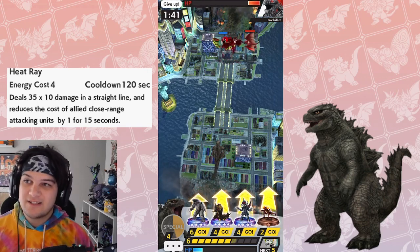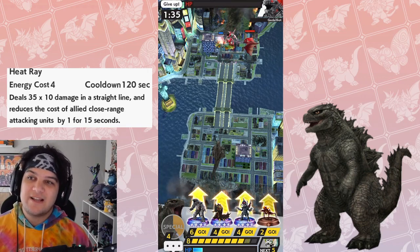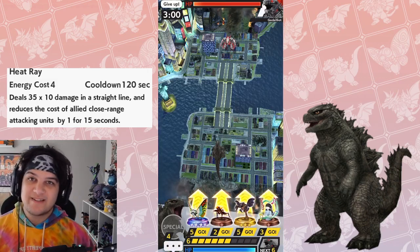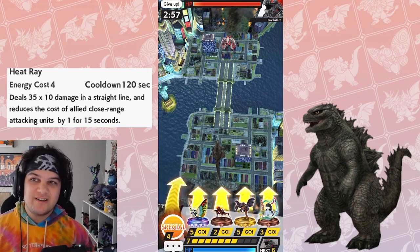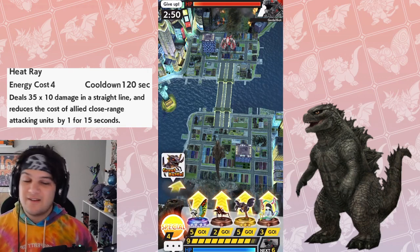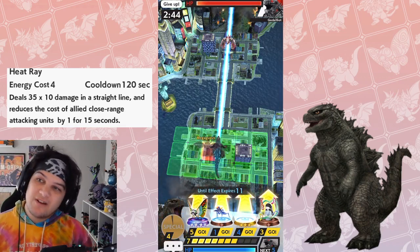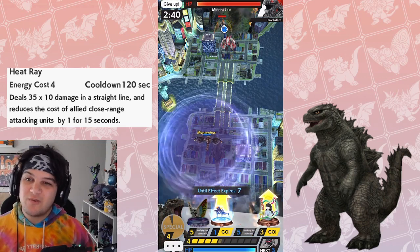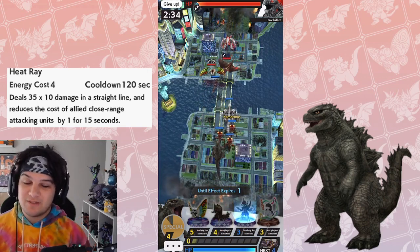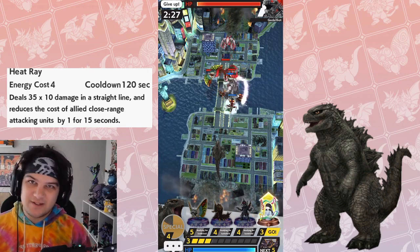Let's break down why I think this and take a look at his leader ability. Heat Ray, energy cost 4, cooldown 122 seconds. As we've discussed in the leader tier list video, energy cost being 4 with a cooldown of 120 seconds is not generally a good tradeoff. If it was 3 energy for 90 seconds, that's what we like to see. The 4 for 120 is a fair evaluation, but considering there are much more powerful abilities with much less cost and a shorter cooldown, it really doesn't bode well for this cost evaluation.